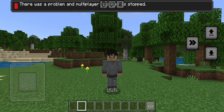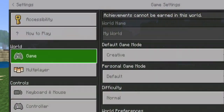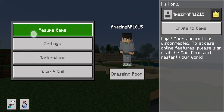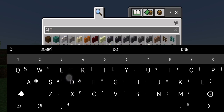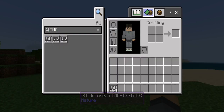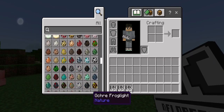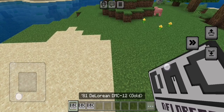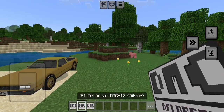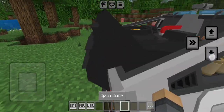Hello guys, today's video we're gonna see 81 DeLorean DMC. You need to type DMC first. Here we only have three colors — look, we have the gold, the silver. That's my machine, this car.